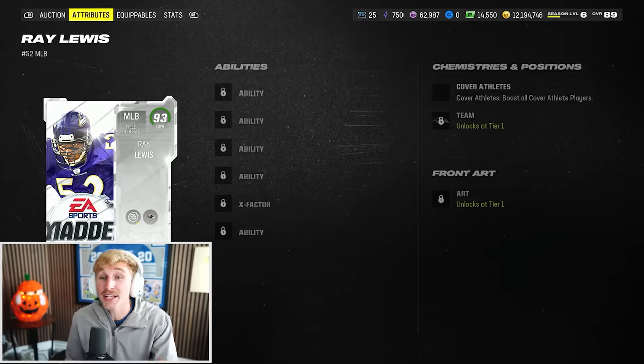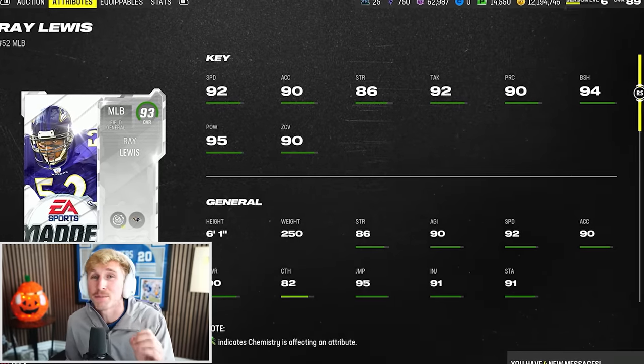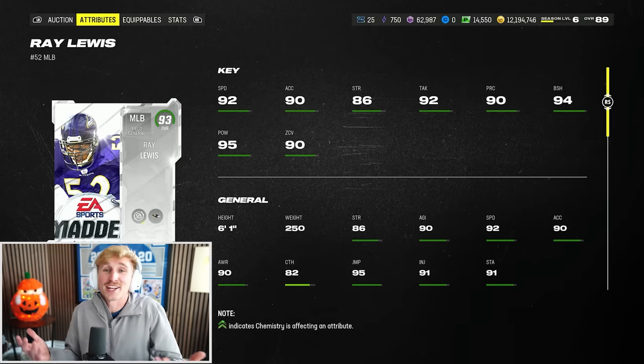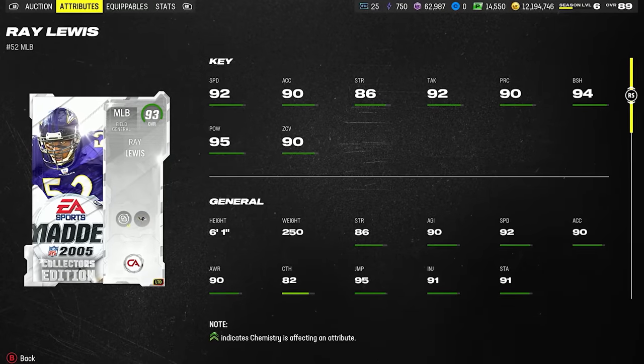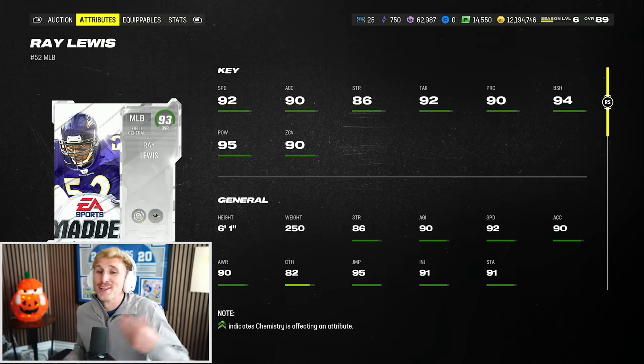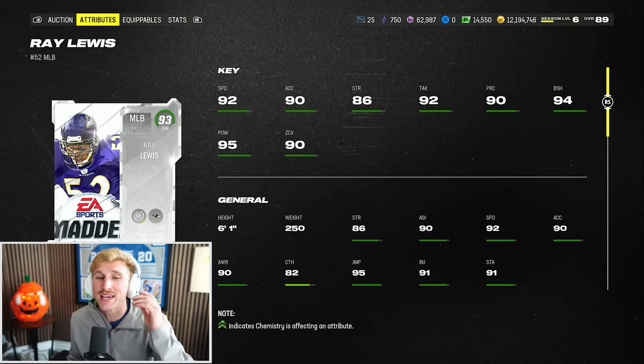On top of that, the collector's edition has an extra discounted ability. One of the first times we're seeing true zero AP abilities this entire year. I love it — last year everybody and their mother had discounted abilities. The fact that Ray Lewis is one of the first ever players to get a true discounted ability, this is the pull we're looking for. Ray Lewis: 92 speed, 95 hit power — he gets Lurk Artist for zero AP. This is the best middle linebacker in the game. It's not even close.